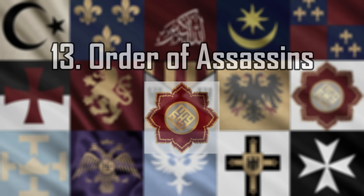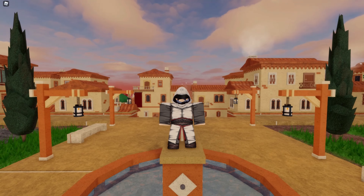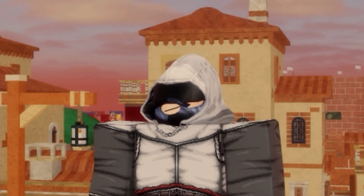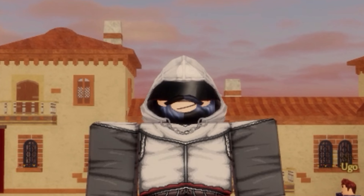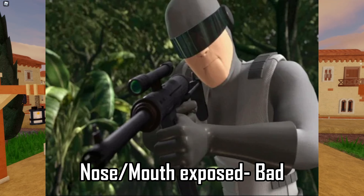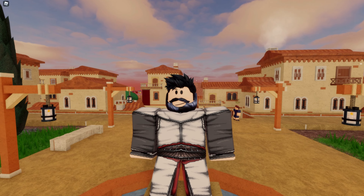Number 13: Order of Assassins. The assassins will always start off with some originality points by default, but I'm afraid that's where my praise ends. The shadow that conceals your face looks more like a goofy visor than anything. I've always been of the opinion that lower half face masks are better than upper half face masks. Plus, when you take the hood off, the whole feel is lost, and now you're just some dude.